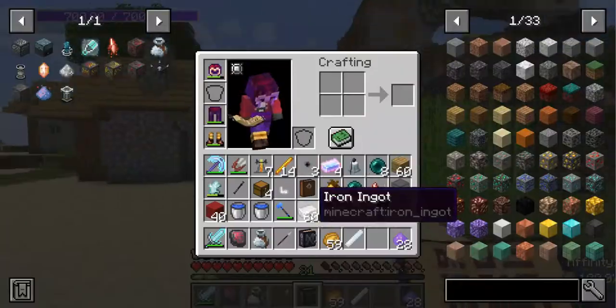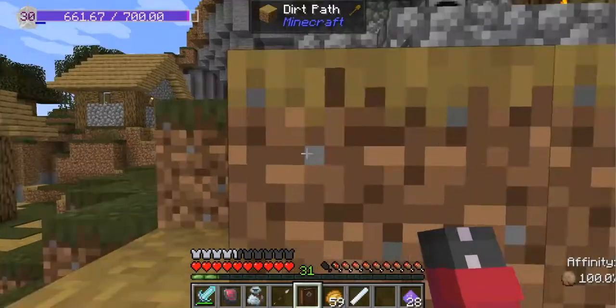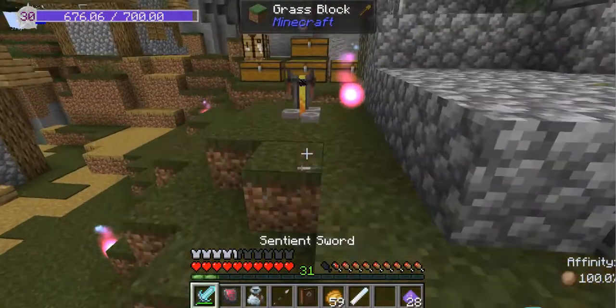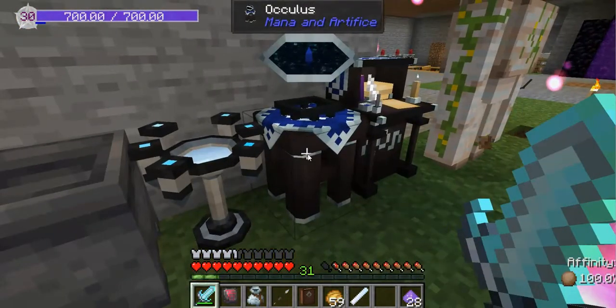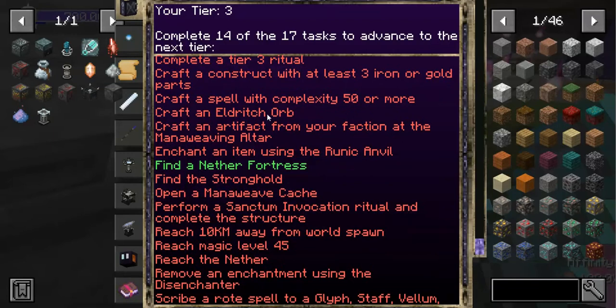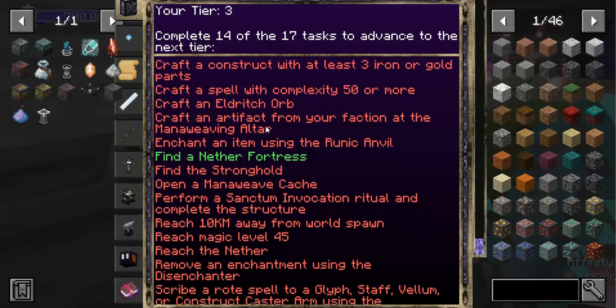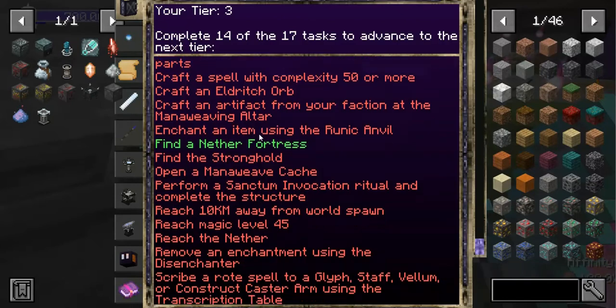We have now advanced to tier number three! Among other things, I should start gaining some experience. If we check out the oculus, we now have a bunch of new tasks: a tier three cantrip, a tier three ritual, a construct with those types of arts, a spell of super high complexity — eldritch orb — an artifact, our faction's starting artifact. It's not that great. Enchanting an item using the runic anvil is something I'm definitely going to do at some point.